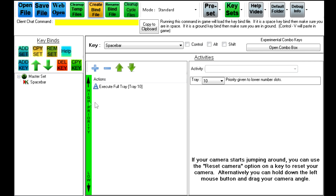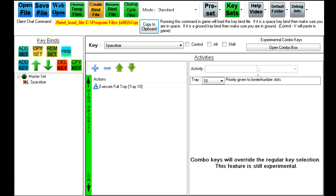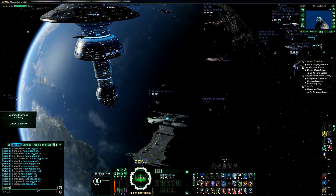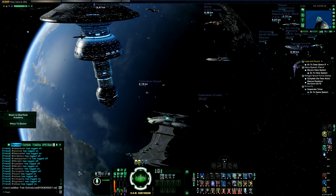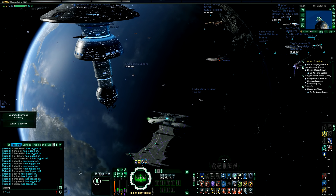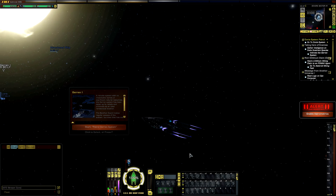You can keep tray 10 out of the way. If you don't even want tray 10 visible for your spacebar but still want to see the cooldowns, you can set those up in a different tray off in the corner. We've got execute full tray — you can add more to the spacebar if you want, but I don't recommend it. If you want to set the shift spacebar, you'll have to set up the shift spacebar key function. To put this into game, click 'Create Bind File' — this will create a chat command, a bind load file, copy to clipboard — basically copy and paste. Return back to game and paste your keybind file into chat and press enter.